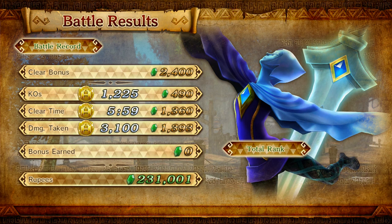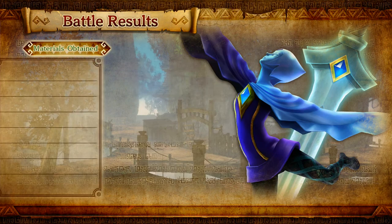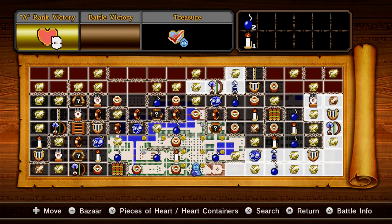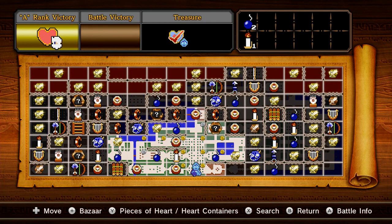Triple A. Rupees plus, Lizalfos Gauntlet, Lizalfos Scale, and Old Rags. Got the candle. We did not get the A-ranked victory, which makes me think... that's actually the old man item — it just flat out looks like the old man. I'll be playing this at the beginning of the next episode to get this item.